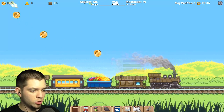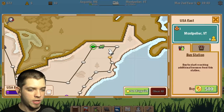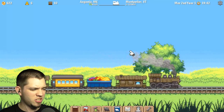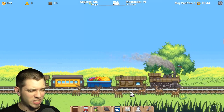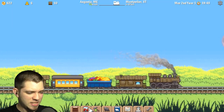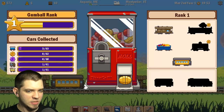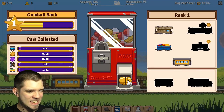We are traveling to Monte Peler — we're gonna get there relatively quickly. I could buy the station as well, but I don't think that's necessary. Let's roll the car again, maybe we can get something else — something beautiful, give me something nice.